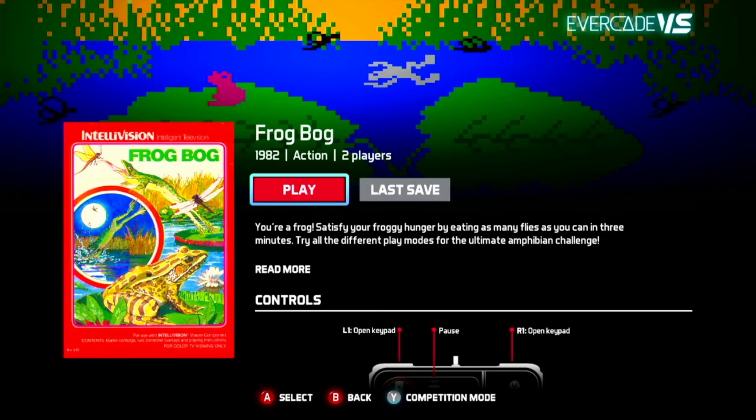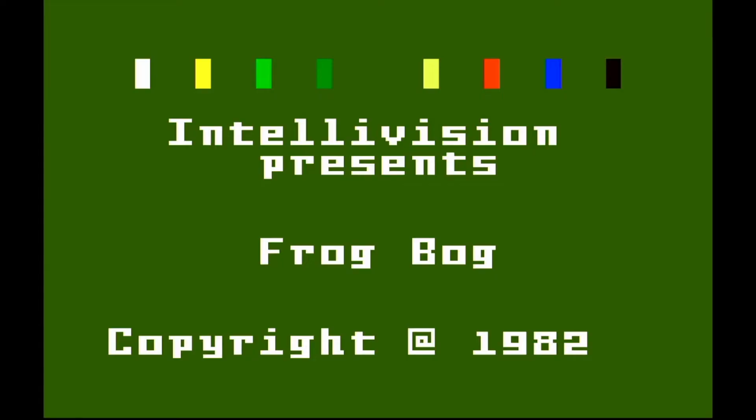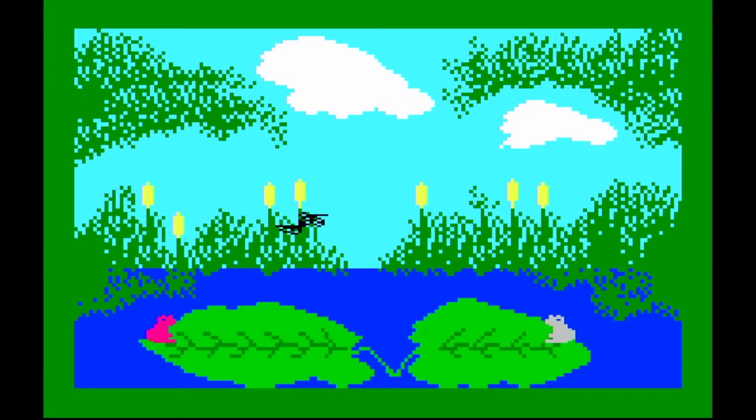This next one is Frog Bog, and this is pretty fun as well. You got two frogs on floating water lilies and they have to jump and catch flies in the air. It's kind of a silly game but you do enjoy playing it. I did enjoy it and I think I'm going to go back and play it again. It's one of the funnest games in this collection.